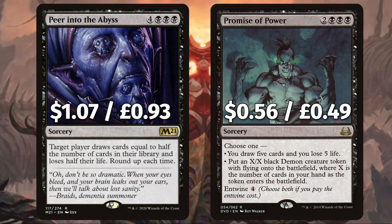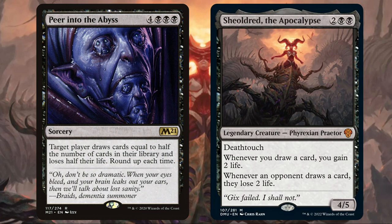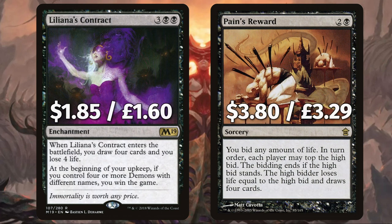For our first big wincon we have Peer into the Abyss, to make target player draw cards equal to half the number of cards in their library and lose half their life, rounded up. Make your opponents draw half their deck, lose half their life, and trigger Sheoldred to make them lose 2 life for each card drawn — that's one opponent down. And Promise of Power to draw five cards and lose five life. There's Liliana's Caress, an enchantment drawing you four cards and losing four life, with another wincon if you control four demons with different names on your upkeep. And you bet we have a few fun demons in this deck.